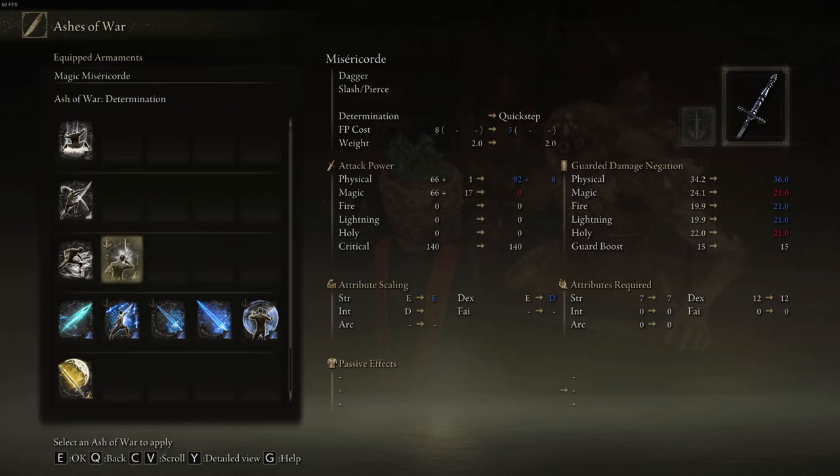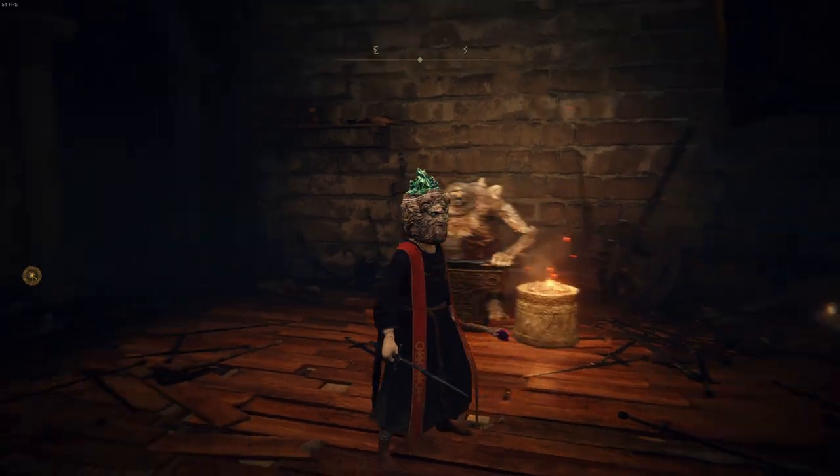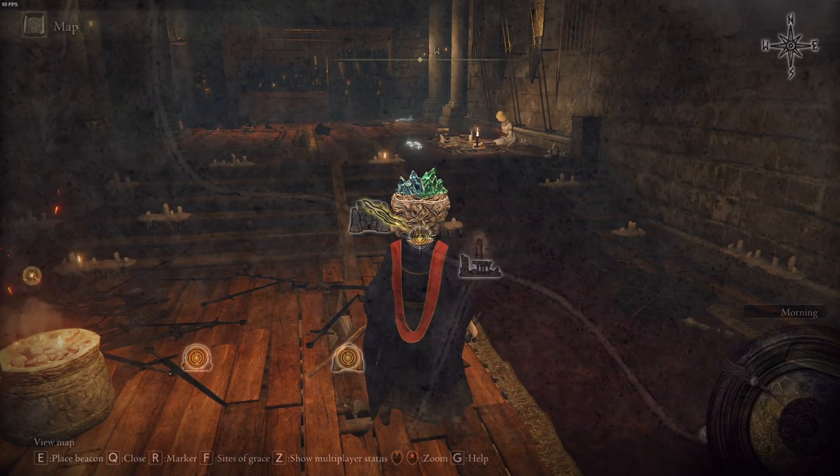...this Ash of War: Determination. The Determination skill basically makes your next attack do 60% more damage. It can be applied to any melee weapon in the game and it only costs a measly 10 FP.